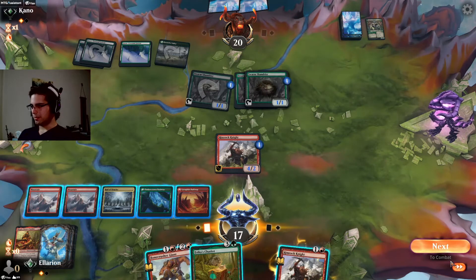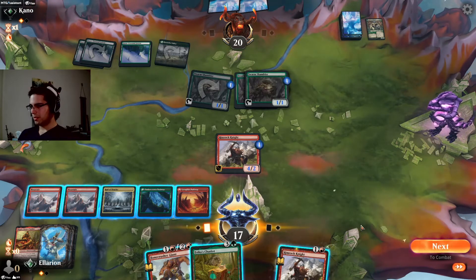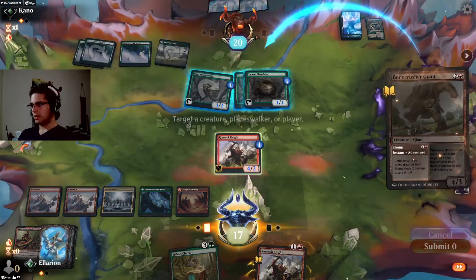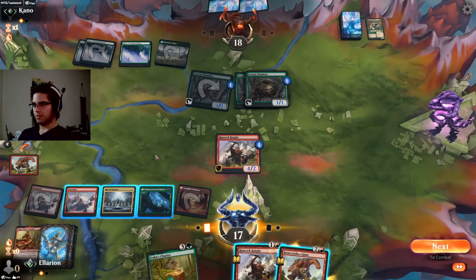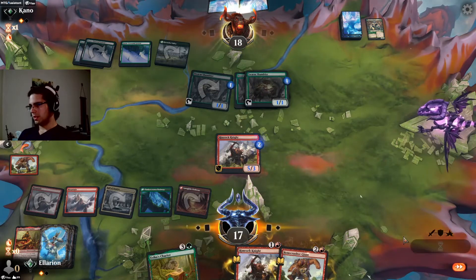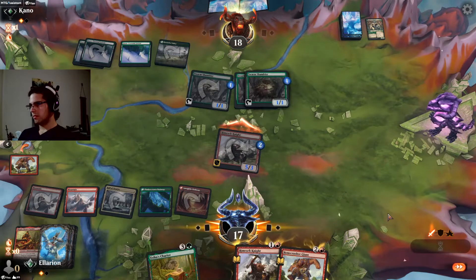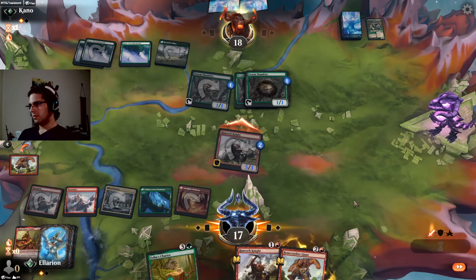We could use Stomp to put a counter on a creature and just do 2 damage to face. I don't think that's terribly efficient though. I think Stomp, Hall of Oracles, second Rimrock Knight is one of our most efficient plays. Let's go for that — do this pre-combat so we get the one extra point of damage if they don't block. Now we're pretty much trying to race. Hoping we find an Embercleave before they can cast a Henge.